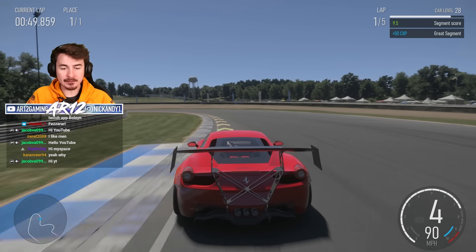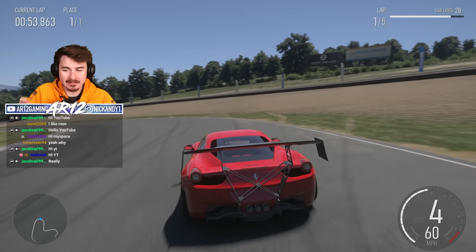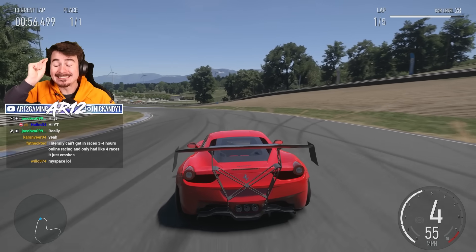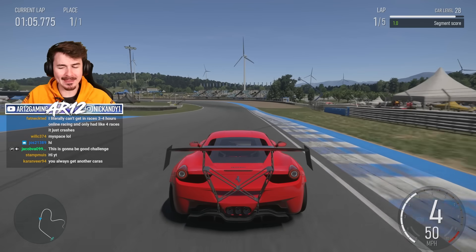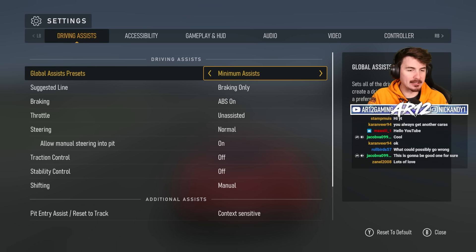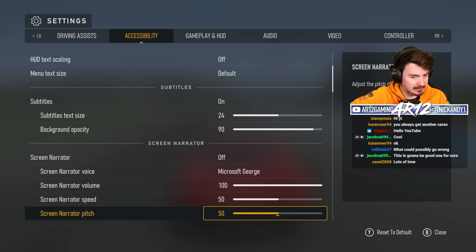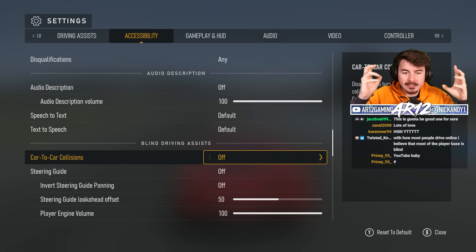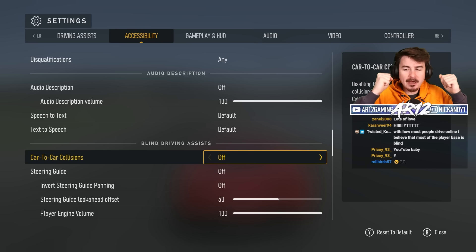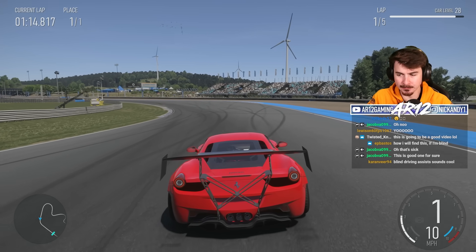However, in the new Forza Motorsport, it has accessibility options built into it to allow blind gamers to drive cars. Today I wanted to try that out. When you're in your settings menu, you can go over to your accessibility and scroll down through the colorblind options, subtitles, and stuff like that. What it does is essentially add audio cues into your headset that will tell you when you're close to the edge of the track. Just listen to what the game is going to do.